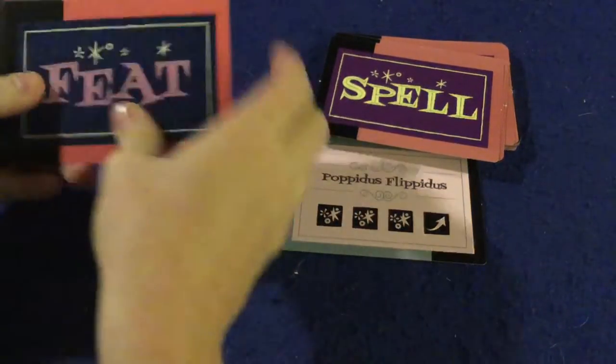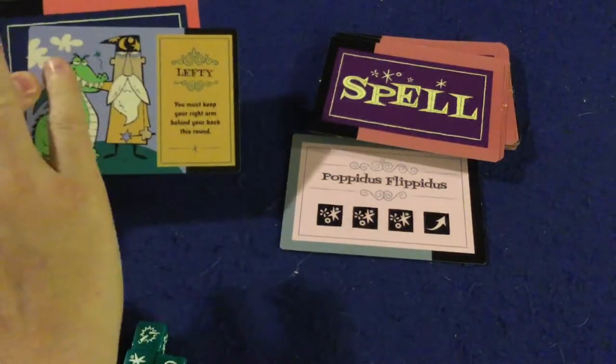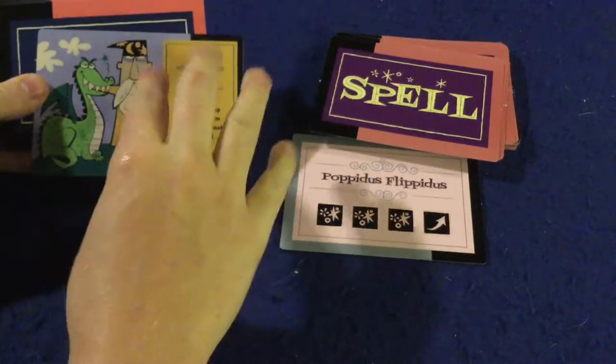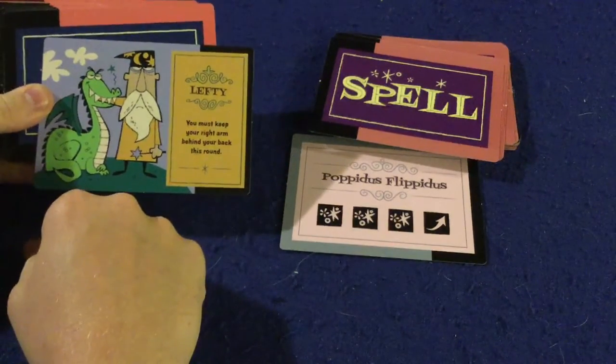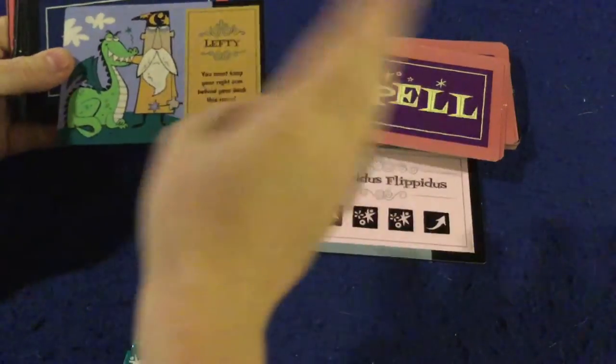The interesting thing about the feats is if a player fails to do the feat on their turn, they are automatically eliminated from the round. So everybody else is kind of acting like a rules lawyer, watching to make sure everybody is doing the right thing — because if they're not, you call them out and they don't win the round.